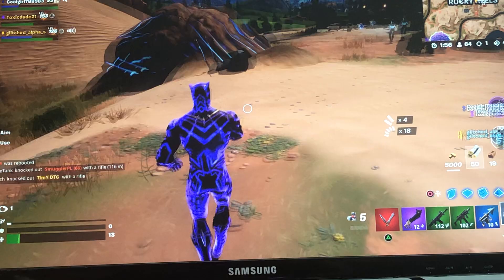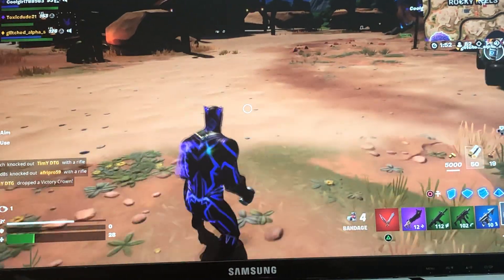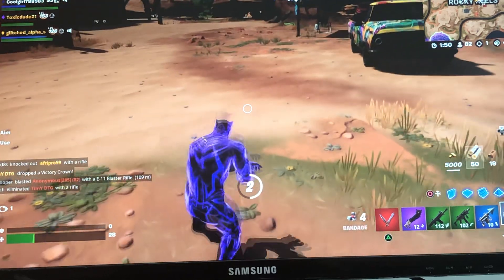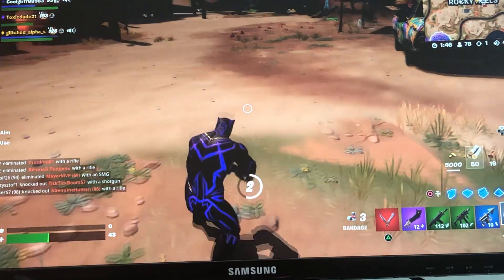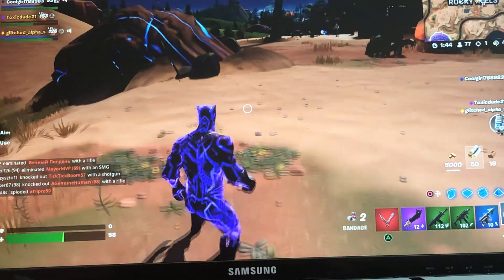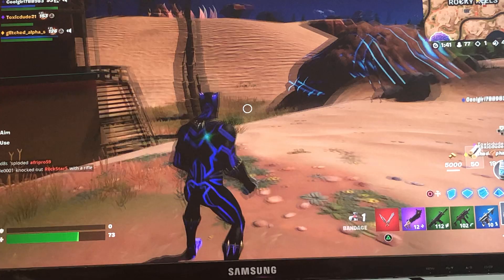Guys, this is going good. We just have to get a kill with our green and then we'll be on the harpoon gun - if we can find one. Actually no, we already have one. If we can get a kill with that, we'll be able to use the prime shotgun you can see in the corner of the screen.